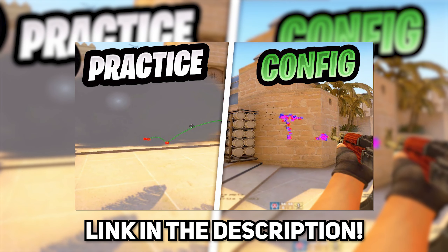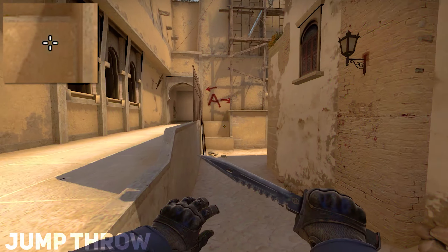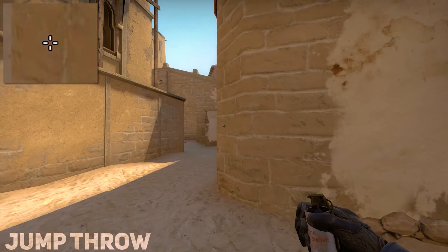Hey guys, before the video starts, if you want to get a practice map just like the one I'm using in the video, there will be a link in the description on how to set up a practice config. Also, some of the smokes in the video will require a jump throw bind to land consistently, so if you need help setting up a jump throw bind there will also be a link in the description to a video I made on how to set one up. First smoke is going to be a CT smoke from T spawn.